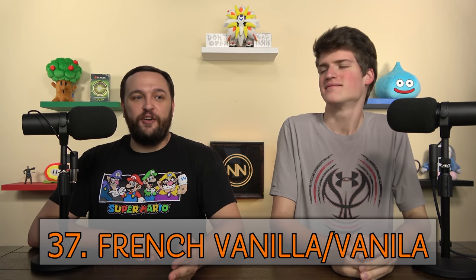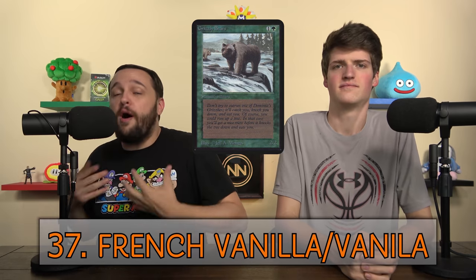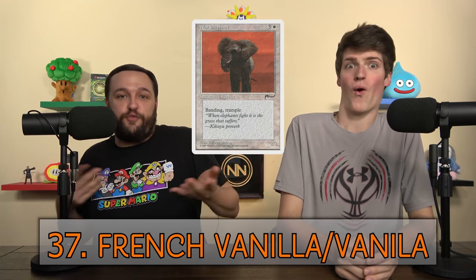Vanilla means a card is just stats — it's a 2/2 for 2 with no abilities; a Grizzly Bear is vanilla. French Vanilla means it has usually an evergreen ability — a 2/2 for 2 with Trample is French Vanilla. Go Off — this means someone's deck is starting to take off and they're playing spells at a high rate, getting a lot of value, producing threats. Whether or not you end the combo, the beginning of that is considered they're going off.